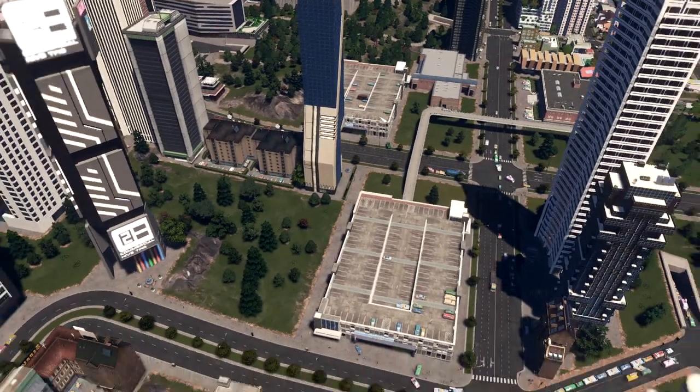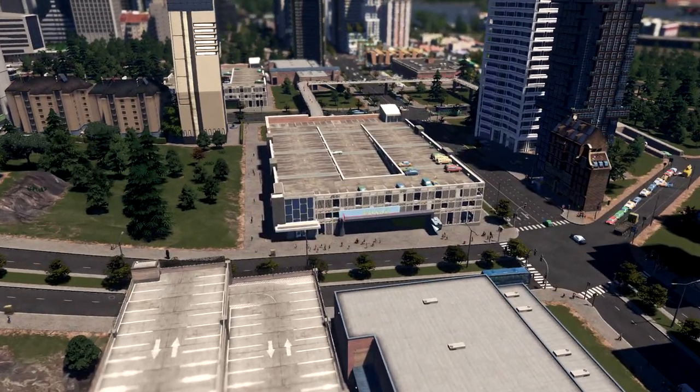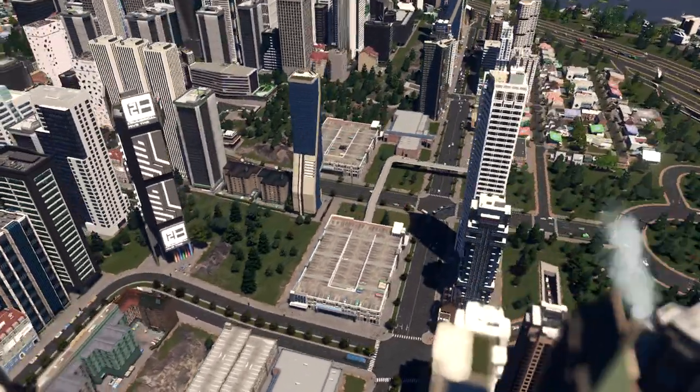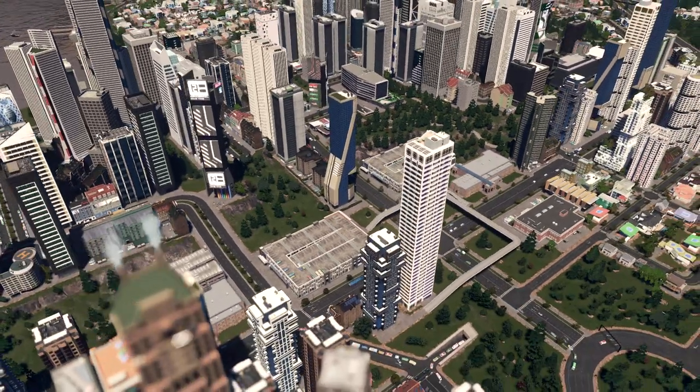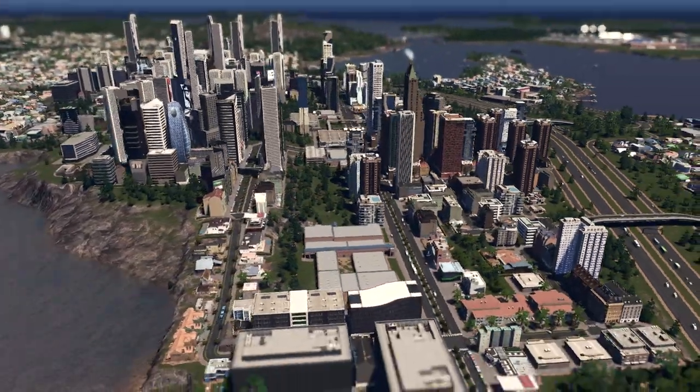This is achieved by a really, really good transportation system. You can see here we have three garages, and we have flying cars — okay, that's a game bug. We have flying cars. Let's continue.